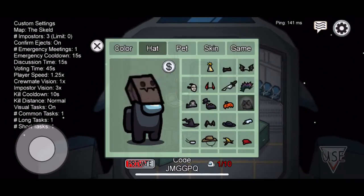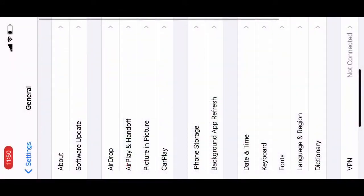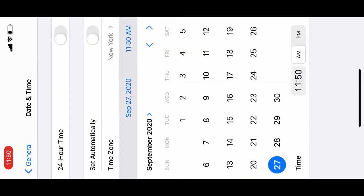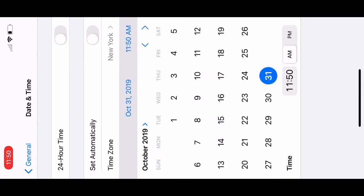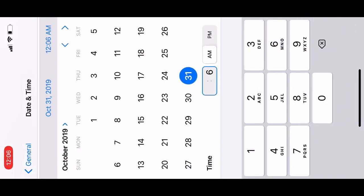You're gonna have to turn your phone a little weird way because the settings wouldn't fit unless I put it sideways. First off, you want to go to your settings, go to General, then Date and Time, and turn off Set Automatically. Set the date to October 2019, then set the date to the 31st. Make sure it is on AM and set the time to 6:39.